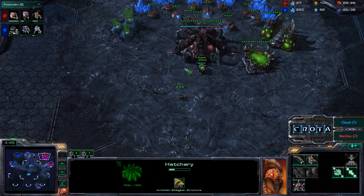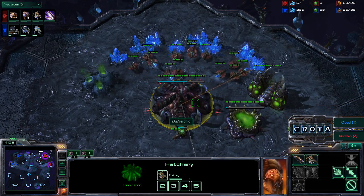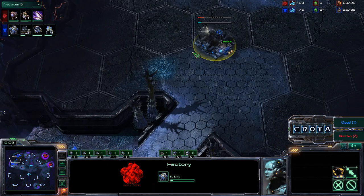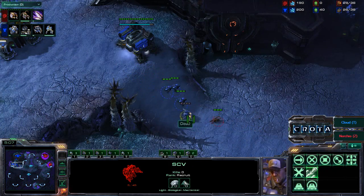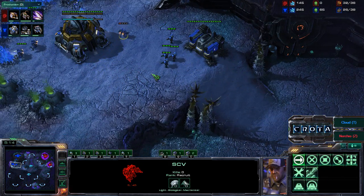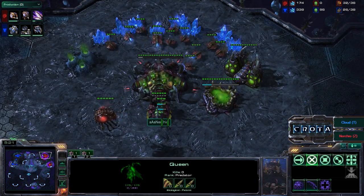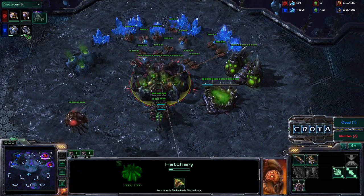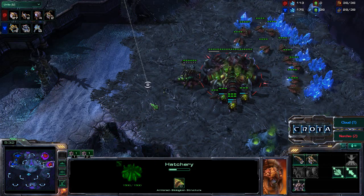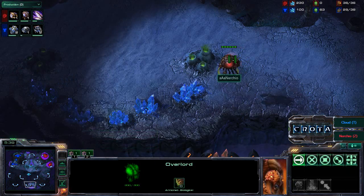Meanwhile, Nurchio — I don't see a Banelings Nest yet or a Roach Warren. He is simply macroing up, trying to get a very strong economy. The factory is now in play, and a second factory may be coming soon. Nurchio has a second Queen and is continuing to power drone, with seven additional drones in production. It's 27 drones versus 22, and that number is just going to get larger and larger.